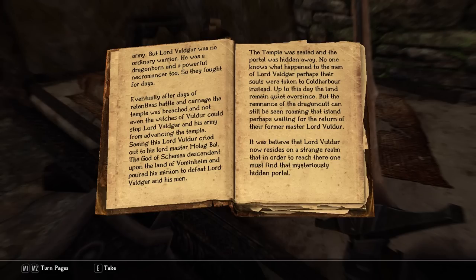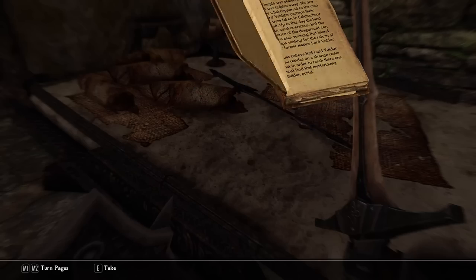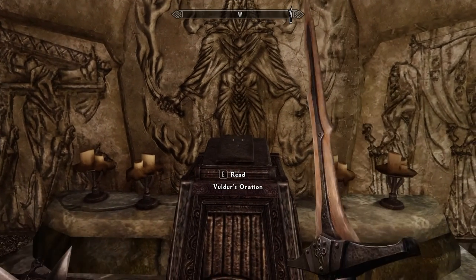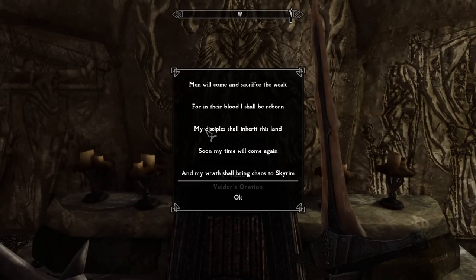It was believed that Lord Volder now resides in a strange realm, and that in order to reach there, one must find a mysteriously hidden portal. I'm glad I read that, because that now gives me some information about who I'm fighting, about why I'm fighting them, about where we're going — backstory to the island. Yes, this is what I wanted, so now I'm happy with that.